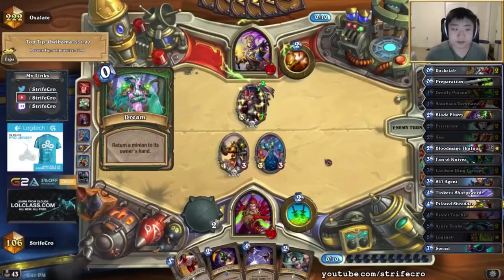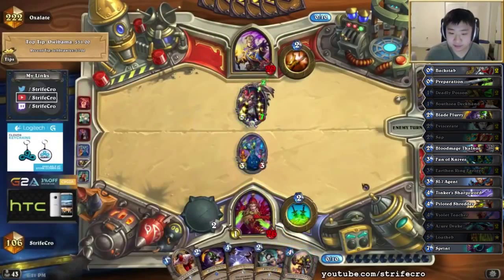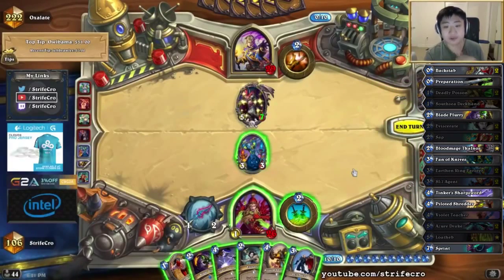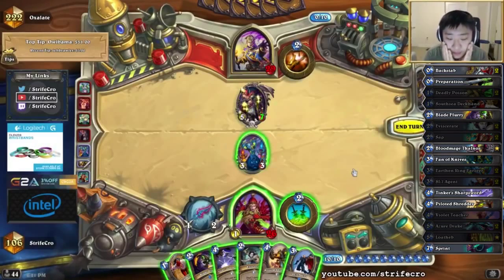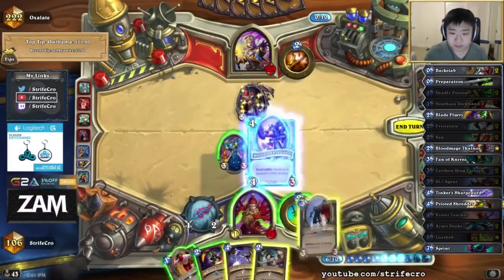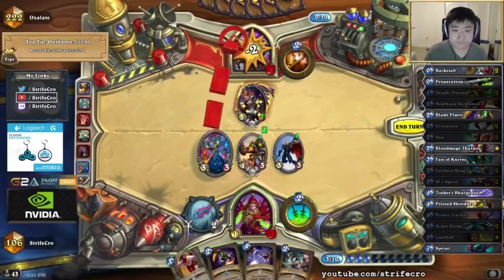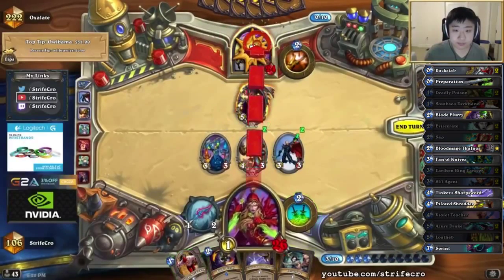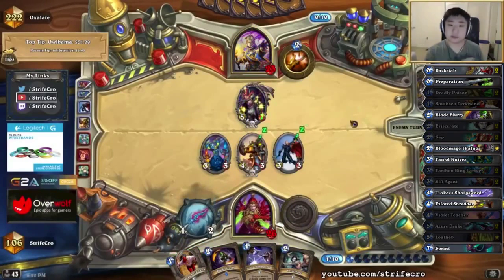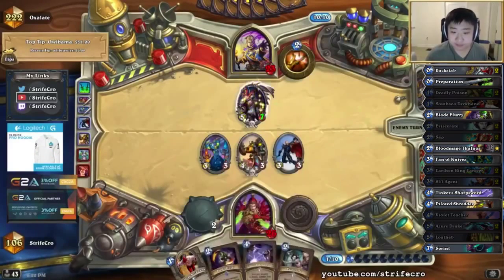I'm kind of all in against this deck because he's gotten a late game and has Ysera back in his hand. I need a way to proc combo so I can Eviscerate it. Or I could go all in — it might be better to all in this and just AoE it down. My only way to proc the combo without playing a creature is to play Tinker's Oil then Eviscerate.